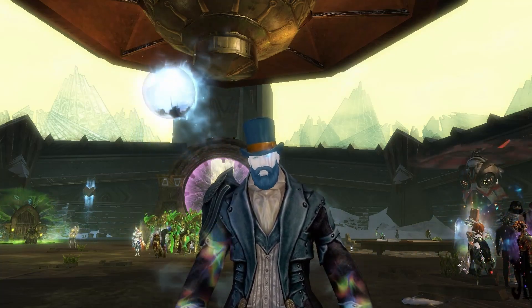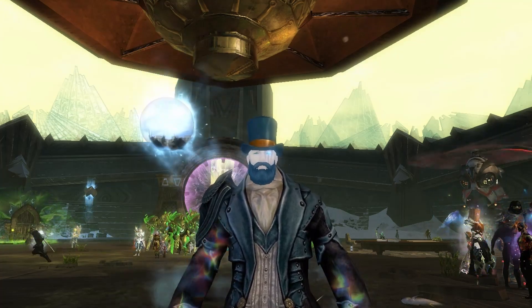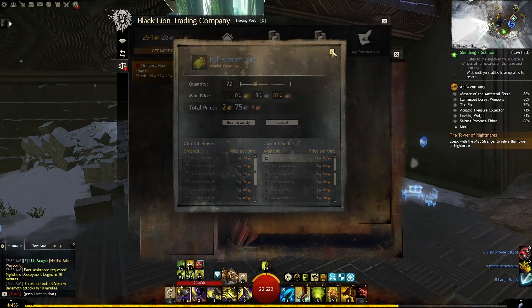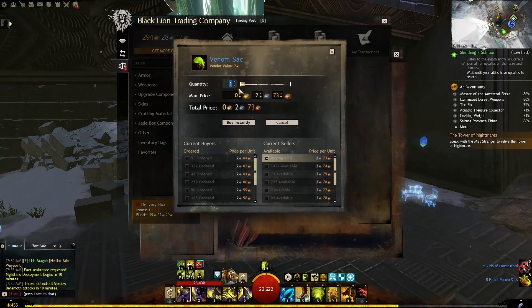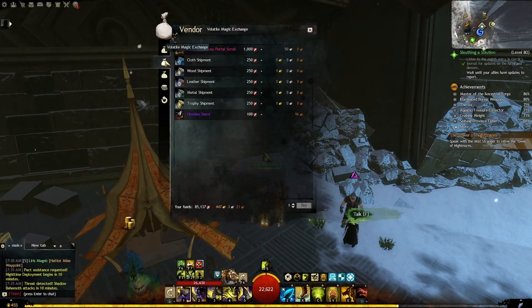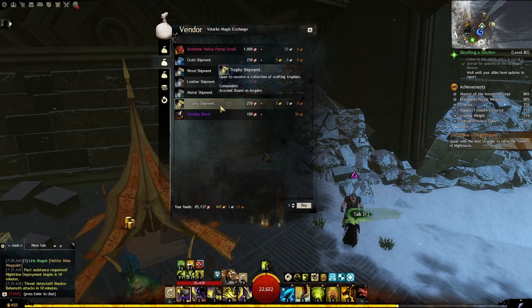The task to collect all those materials can look a bit challenging, especially if you are a new player. But worry not — there are a few easy ways to get them. The first is to farm the meta of the South Drizzlewood map like crazy. Another way is to use your favorite gold-farming method and then buy the missing materials from the Trading Post.